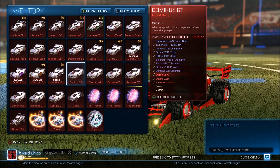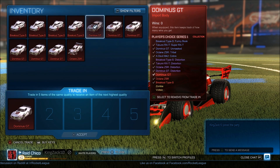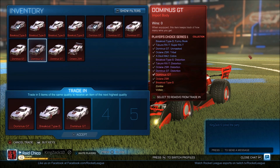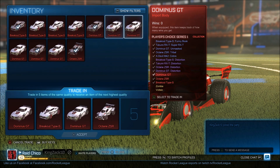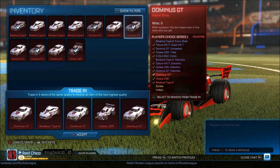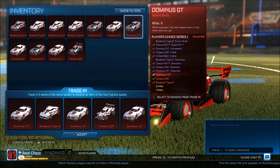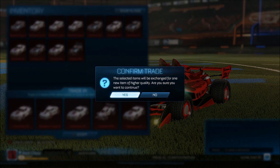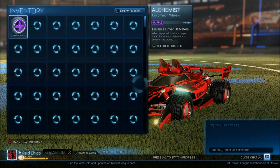The PCC trade-ups. You can get Painted Voltaics or Painted Zombas here. Alright guys, I feel luck — we can do this twice. Our first PCC trade-up, guys — a Painted Zomba or a Painted Voltaic. Come on, Rocket League. One second, second trade-up. Are you ready?